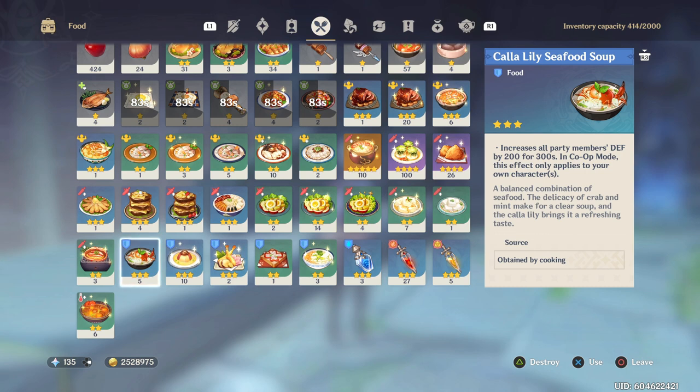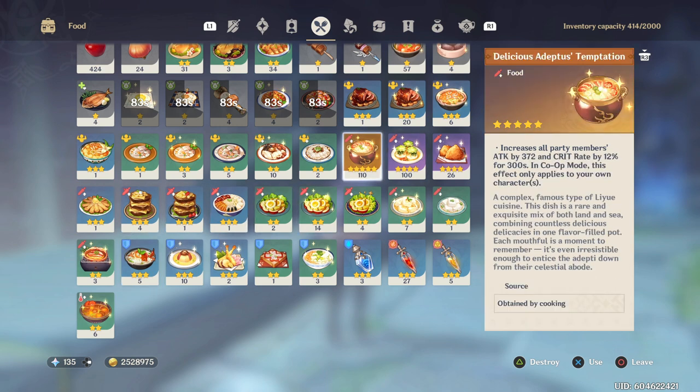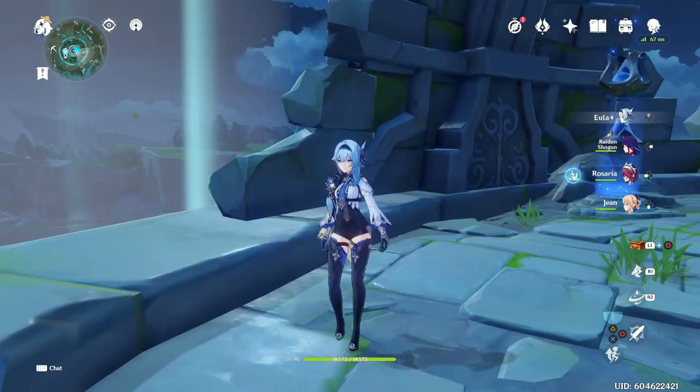There's nothing in this game so overtly difficult that you can't use food to help you farm. A lot of people stockpile food thinking an event will require it to clear — that has not happened, and I don't see it happening. They have to cater to players at all skill levels. Instead, just pop your food boost and shield boost before your weekly boss — you'll kill it faster, do bigger numbers, and have a lot more fun.